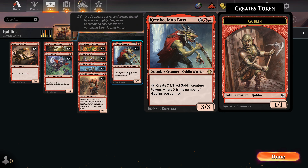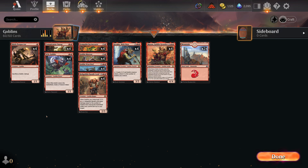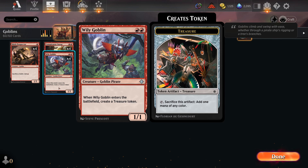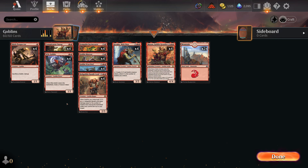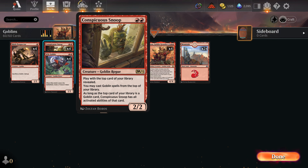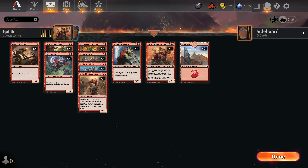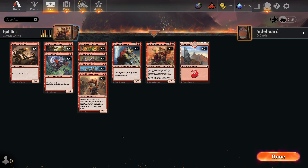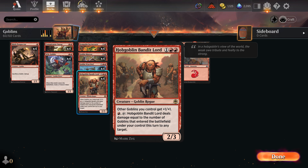Having a Kranko on the battlefield is really strong - this card is able to produce a huge board that can overwhelm most opponents. In terms of getting to those threats, we have Skirk Prospector that turns all your goblins into mana, Wily Goblin that creates treasures on turn two for ramp, and Conspicuous Snoop that can take the abilities of Kranko to produce goblins, a Skirk Prospector to function as one, or Hobgoblin Banditlord to deal damage directly to your opponent.